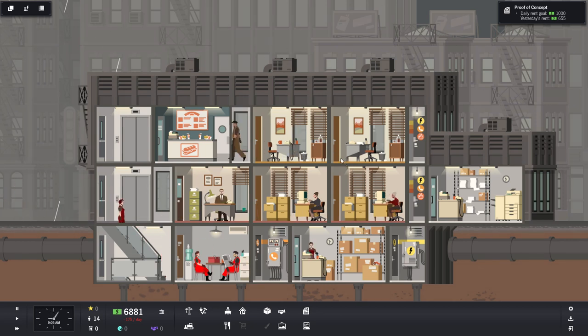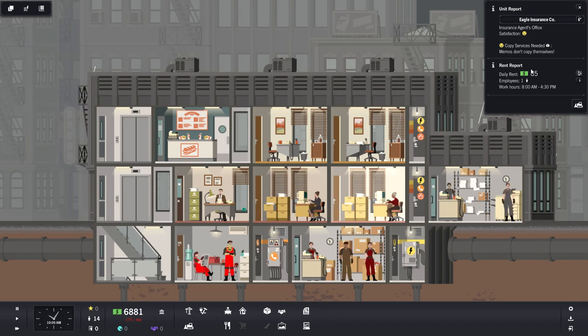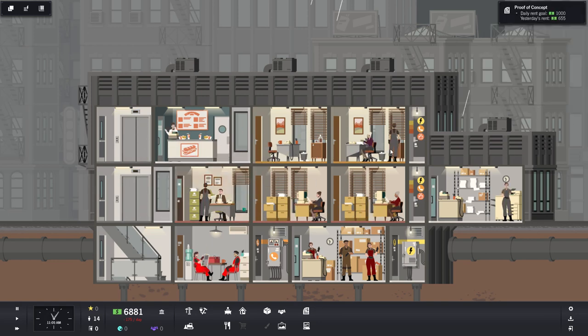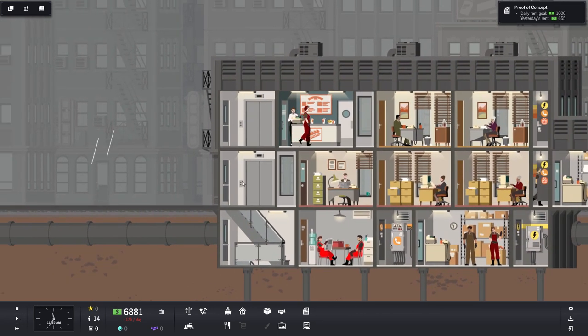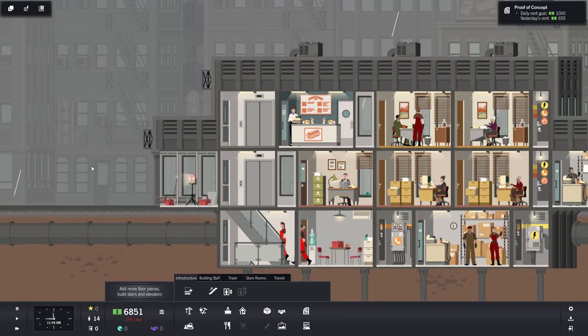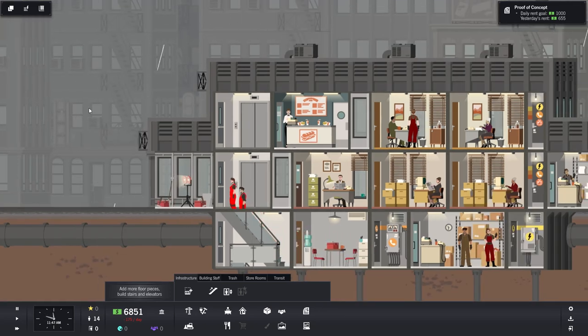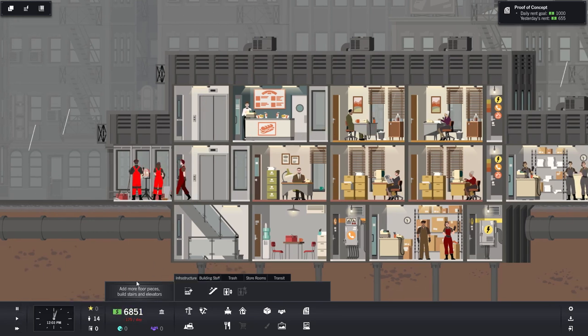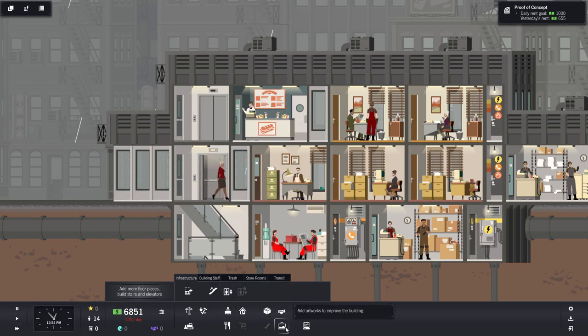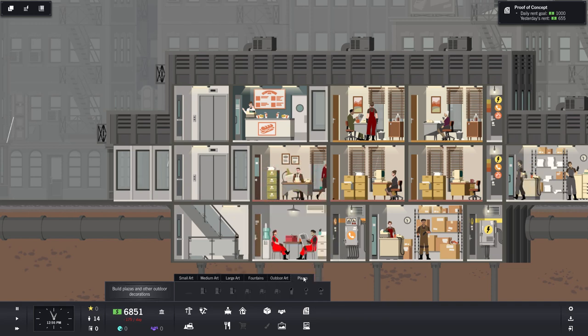People are coming into work — here they come! They should be a lot happier now with the copier and courier services. I kind of want to build a lobby, because right now we just have the door going straight to the elevator. Let's add more floor pieces just for a small lobby where we can put some art or wallpaper to make it look nice.